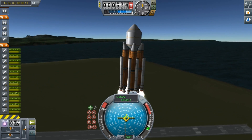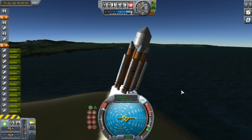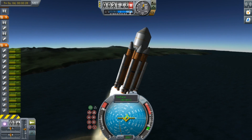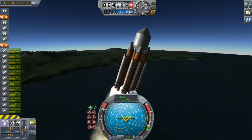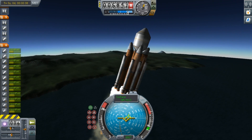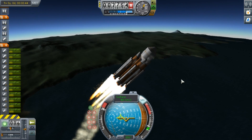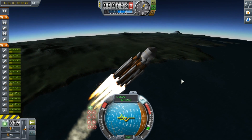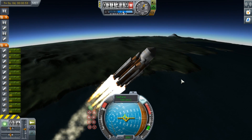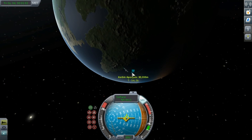Today, I have embarked upon a grand journey. I believe the time has finally come for us to take a trip to the largest planet in the Kerbin system, that is Jool. The real-life equivalent of Jool is Jupiter. Jool is very similar to Jupiter in many ways — it's an enormous gas giant planet, it has several moons, its sphere of influence is pretty big, and the biggest issue is it's just way, way far away.